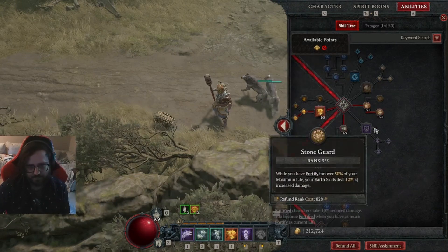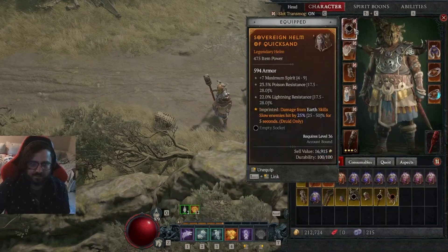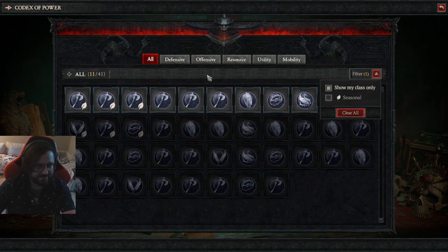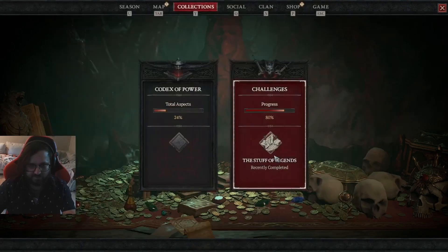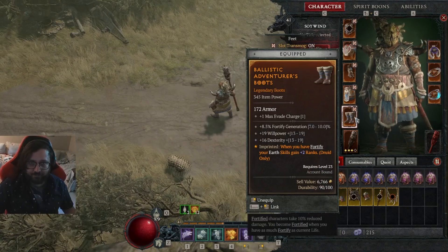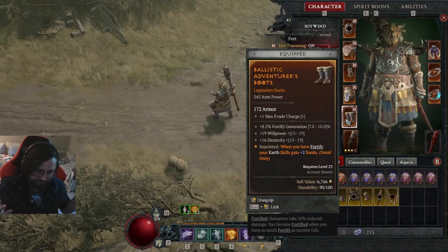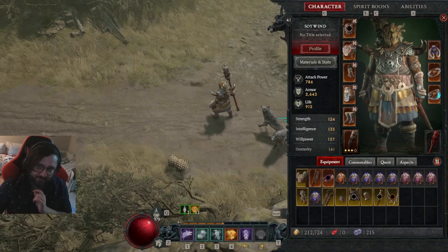Crushing Earth: Earth skills deal 50% increased damage to slowed, stunned, or immobilized enemies. While we are Fortified above 50% of max life, our skills deal a lot more damage — and this is fantastic because our build generates tons of Fortify from Shape-shifting. I also recommend taking the aspect where whenever we are Fortified, our skills gain plus 2 ranks — so every time we're Fortified, our Pulverize gets a significant damage boost. Everything I have here is in the Codex of Power, so it's easy to put together early game.